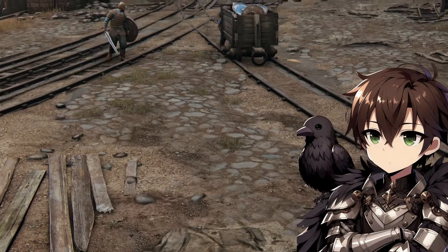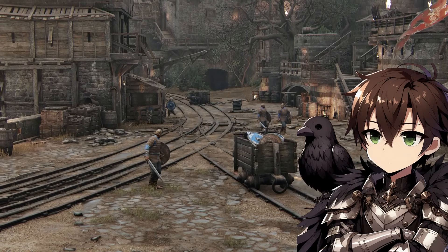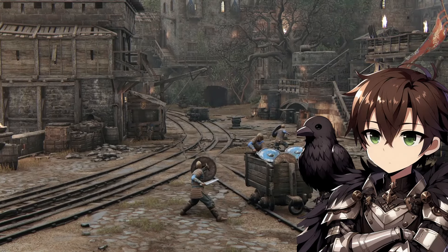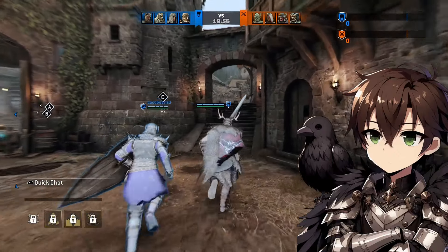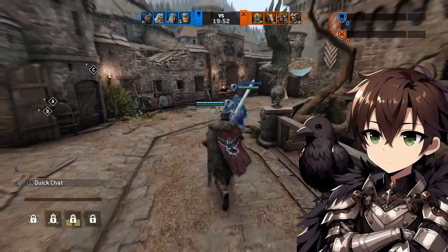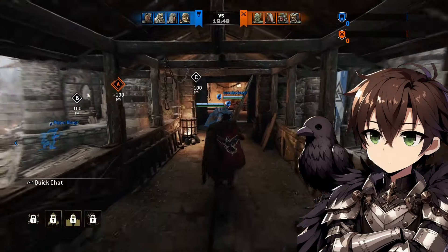Hello everybody, Raven Knight here, and welcome to a very special episode of For Honor Executions Graded. This is a series where I take a look at all the For Honor heroes and their unique executions and give them all a grade based on four criteria: lethality, realism, efficiency, and cool factor. After grading all their executions, I add them all together to give us an average score so that we know just how good this hero's executions really are overall.